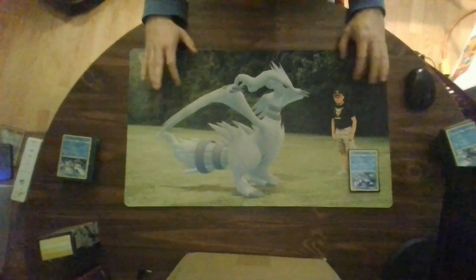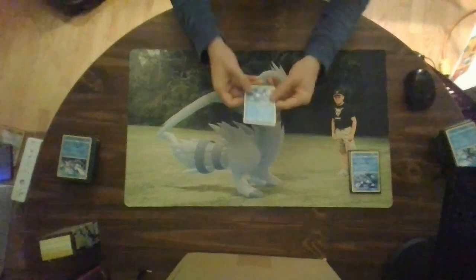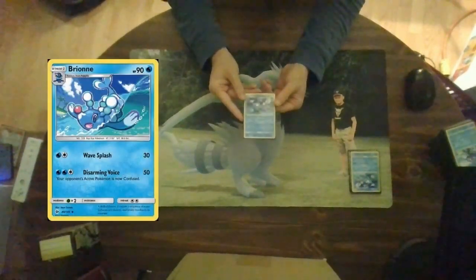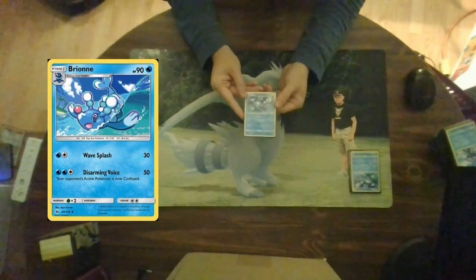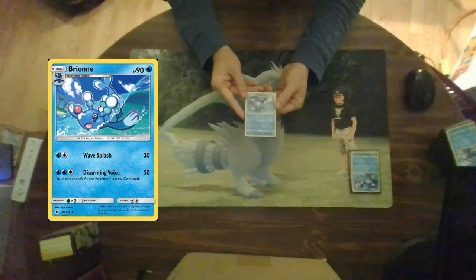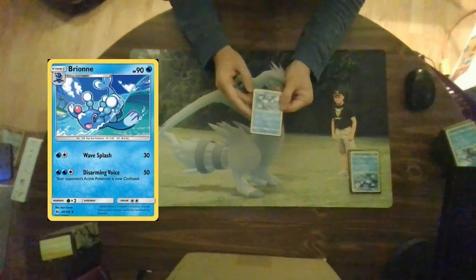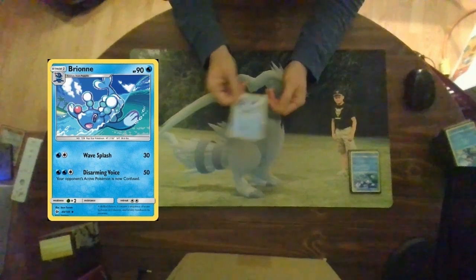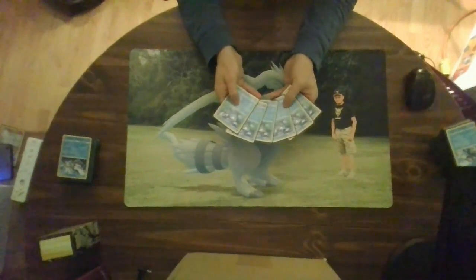With stage twos you really need a lot of stage ones. Let's look at one of the stage ones in this cube, which is Brionne. Brionne has 90 hit points as a stage one. For a water and colorless energy, Wave Splash does 30 damage. For two water and a colorless, Disarming Voice does 50 damage and your opponent's Pokemon is now confused. There are a lot of confusion-based attacks in this cube. There are only six of them in the cube currently.